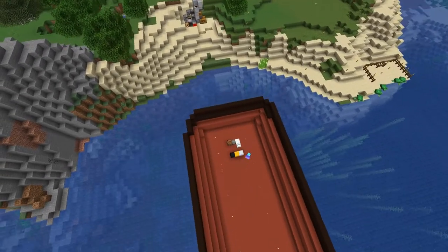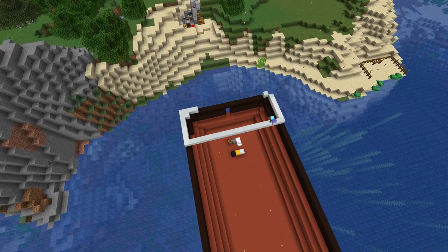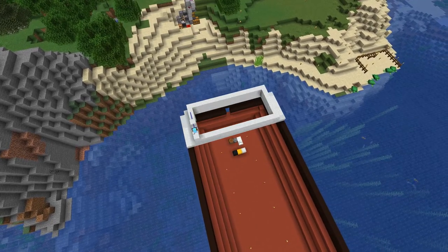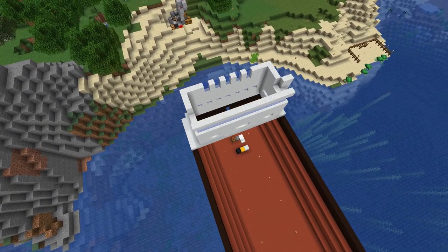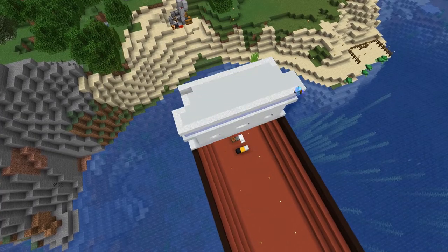The combustion area, the crew quarters, and the bridge are basically the same as for the other ship. I just tightened it a bit in the middle so the bridge really sticks out more at the top.